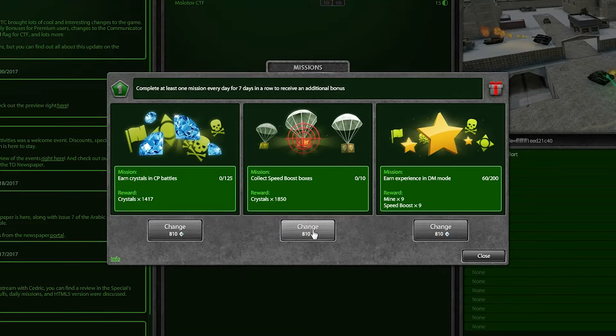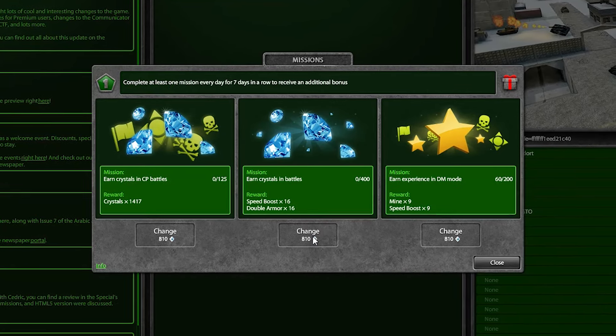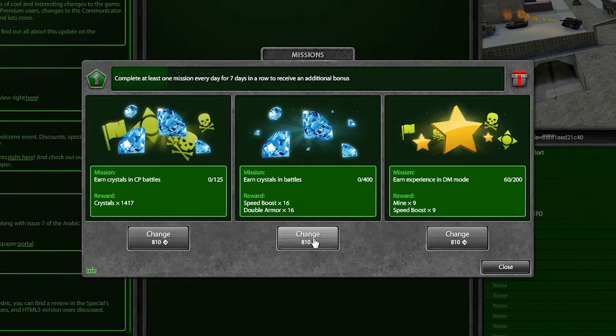In December of 2016, battle creation became a pro-only feature. Unfortunately, this reduced the variety in daily missions. But now, we have implemented a new kind of missions to make it up.